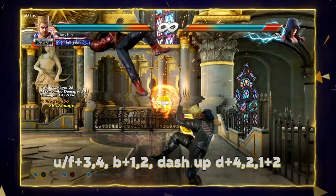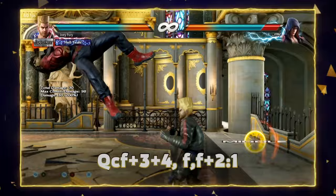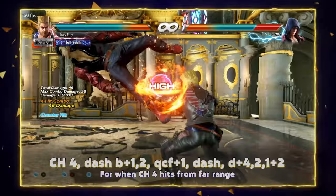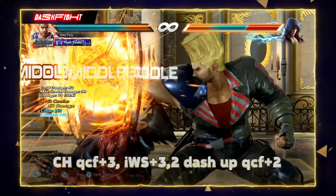Now we're going to look at the combo off of shredder. Back 1-2 is going to be the most consistent option to combo here. You can do 3-2 sway 4 for more damage, but you want to avoid that if you ever hit shredder off axis — it's not going to work. For the counter hit Magic 4, this 3-2 sway 4 is not going to work unless you hit the Magic 4 up close. If you hit the Magic 4 from far away, you have to do dash up back 1-2. And here's the counter hit QCF3 combo — you can go right into Demoman, or the advanced combo is instant while standing 3-2.